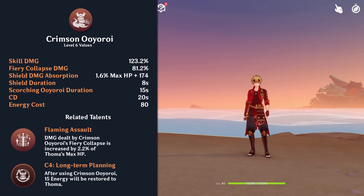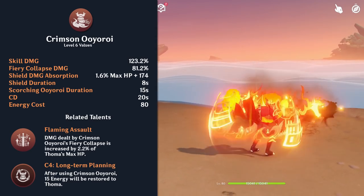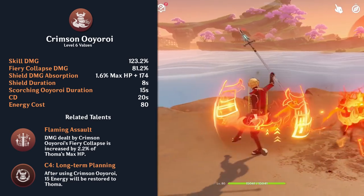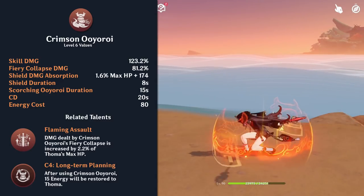Thoma's burst is Crimson Oyoroi. When used, Thoma deals AoE Pyro damage, refreshes his shield, and enables the active character to trigger a cone-shaped Pyro attack with their normal attacks. The shield provided from this has the same stats as his skill's shield, but it will absorb less damage.